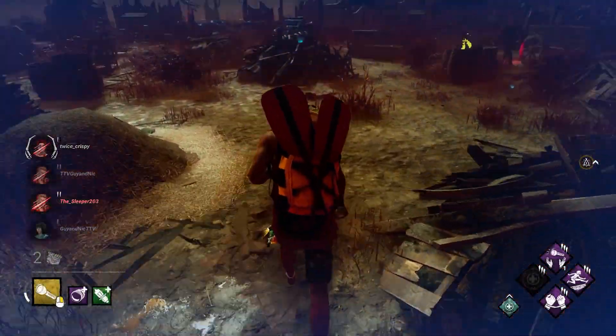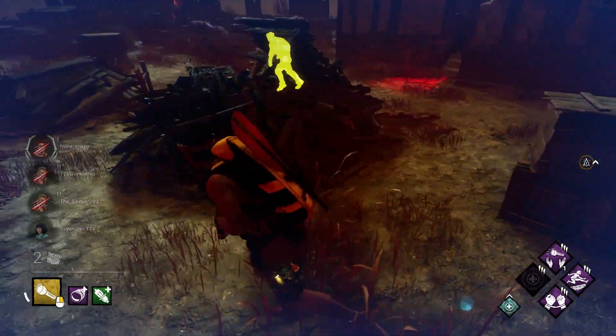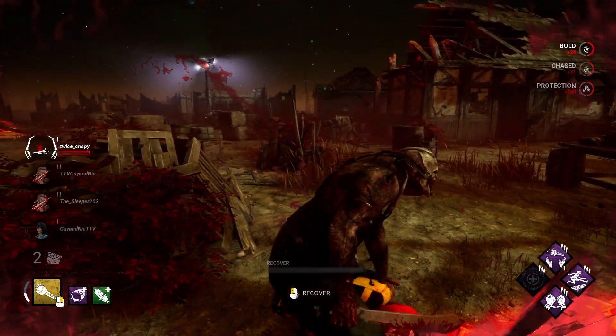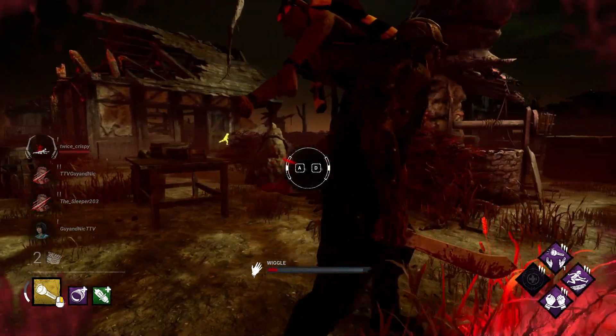Tip twelve: go down for someone that's on death hook. If someone's being tunneled out of the game, wouldn't it be better to go down, take your first hook, than let them die? It's better to go down for somebody than lose a teammate, because you're not going to get out of the trial if you have three players at four or five gens.